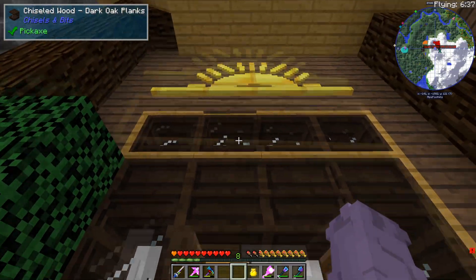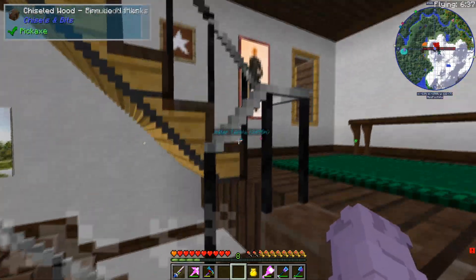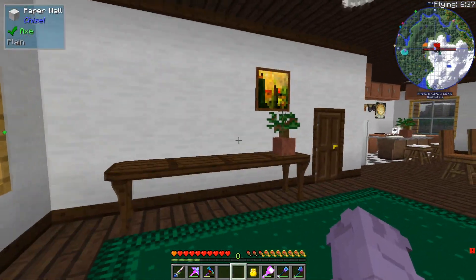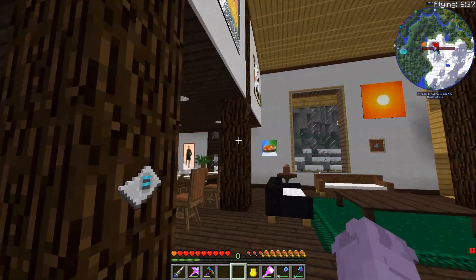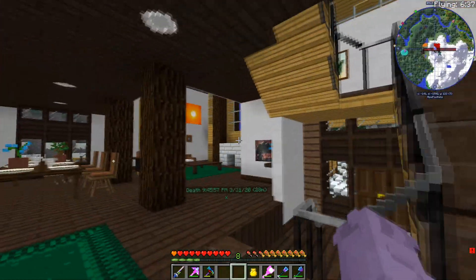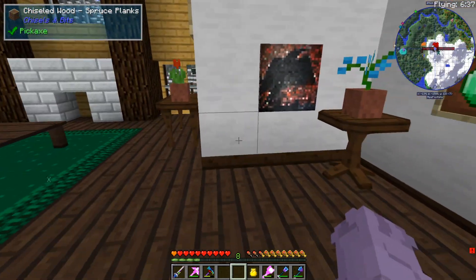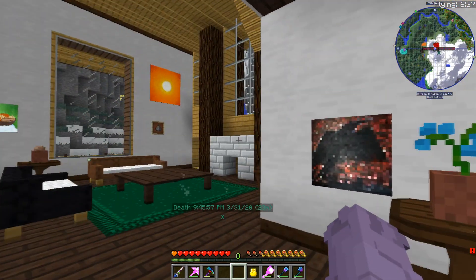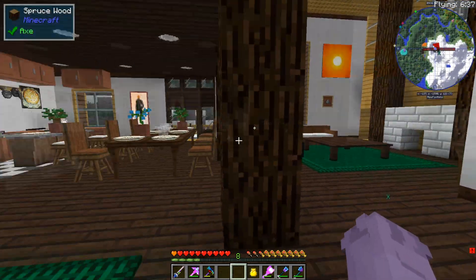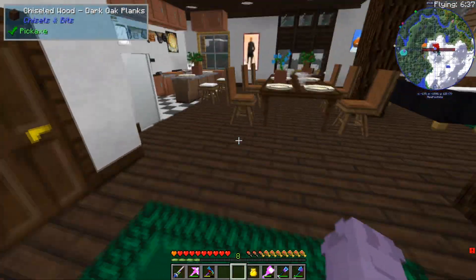Stepping inside, take a look at the ornate door that I constructed — that's also based on the lodge. We'll come inside — there's a whole staircase I made using chiseling bits. Welcome in to a little reception area, open-plan living room, kitchen, and dining room. Notice the walls: I used paper wall from the Chisel mod with a plain texture and added a dark oak trim using chiseling bits.